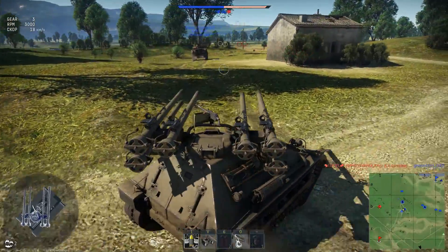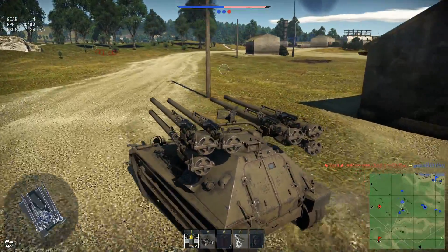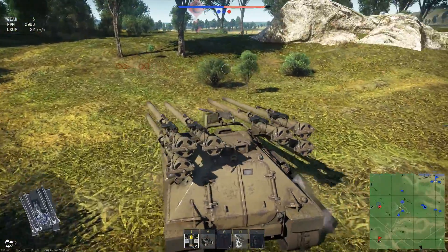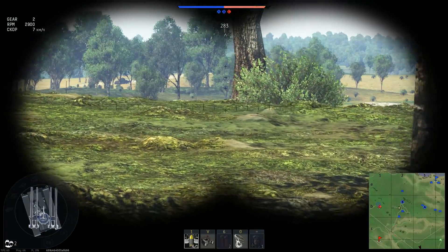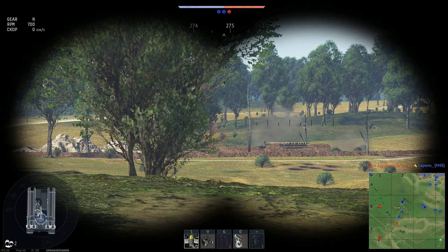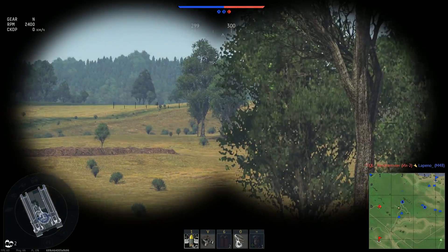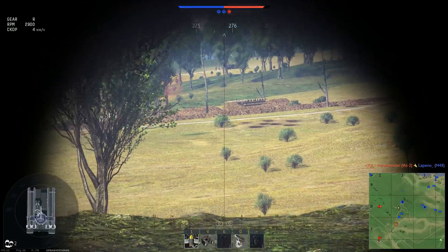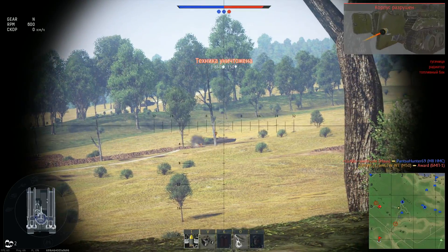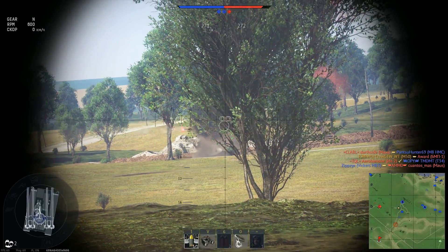Как стреляют эти орудия: их 6 штук, и начинается всё с левой стороны. Не забываем, что они вынесены за габариты машины. Это значит: если вы стоите рядом со стеной и видите противника — это не означает, что вы можете по нему стрелять. Возможно, ваши орудия смотрят в стену. Сначала стреляет верхнее левое орудие, потом то, что ниже и левее, потом нижнее — затем аналогично правая сторона. Каждый раз придётся менять поправку прицеливания.